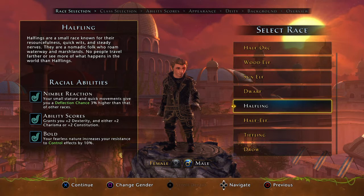The Halfling is a great selection as well. You get plus two to dexterity and your choice of either plus two charisma or plus two constitution. If you've watched our other character creation videos, you know I'm a huge fan of charisma, making the Halfling a favorite choice of mine — it offers charisma in addition to dexterity. Nimble Reaction gives you a deflect chance three percent higher than other races, nice for close combat. It also has Bold, which increases your resistance to control effects by ten percent — super nice. The Halfling is a solid option.